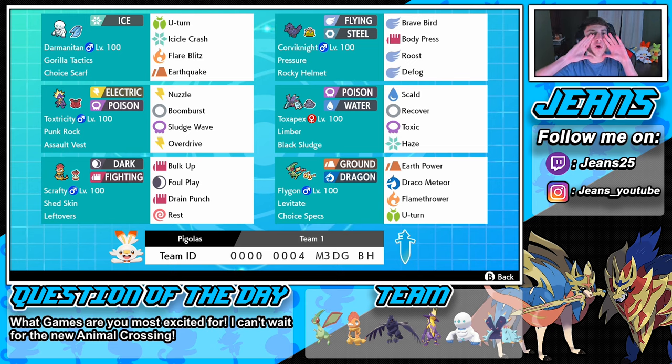New Pokemon alert — Flygon is hopping in here with Earth Power, Draco Meteor, Flamethrower, and U-turn, holding Choice Specs with Levitate as his ability. If you'd like to use this team for yourself, the rental code is at the bottom of the screen. I haven't used it yet but we're going to be trying it out here — I can't wait.